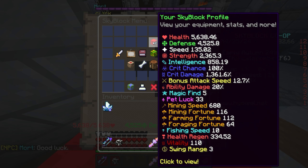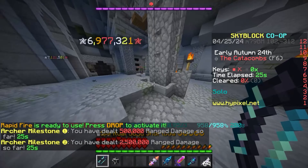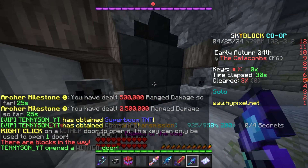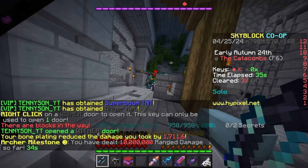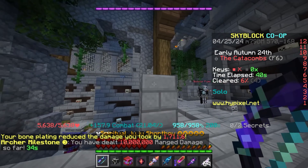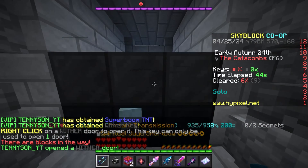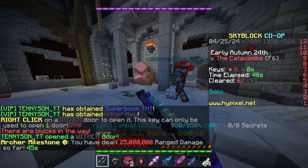5,000, 640 health — 4,500 defense is crazy. That's already a lot better. Let's check out the damage. 7,000,000 it looks like. It looks around like 7-point-something. Just 7. 9 — that's kind of crazy. Not bad, actually. That looks pretty good.